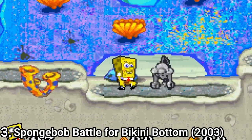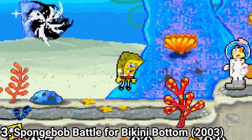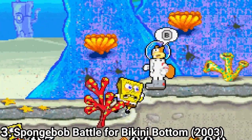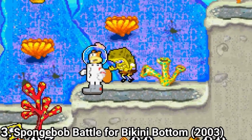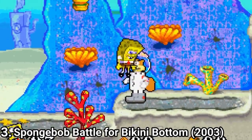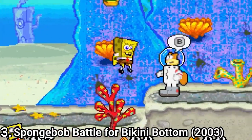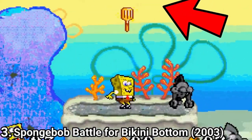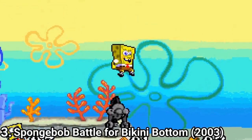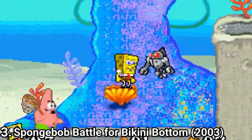SpongeBob: Battle for Bikini Bottom isn't the masterpiece you get on other platforms — on the GBA it's a very annoying platformer. The jump button has a little delay, and what is worse is that the game is a collectathon. To pass a level, you have to collect 3 spatulas. If you don't collect the 3 spatulas hidden in the level, you can't pass the level, which means the game forces you to backtrack.